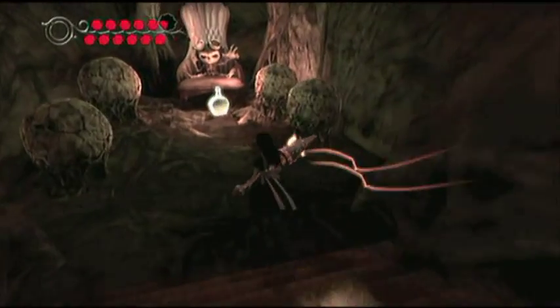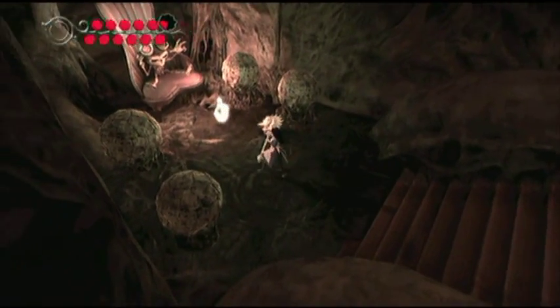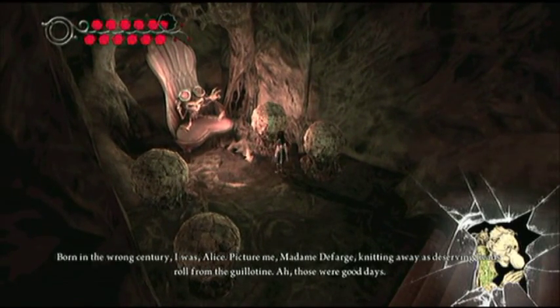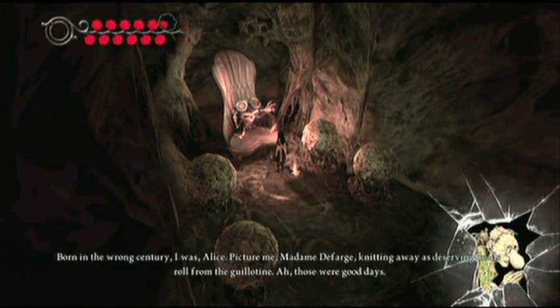Use your hobby horse to open that up. You walk down here, and right in front of a floating memory, there is Raz from Psychonauts — well, a skeleton version of him, at the least.